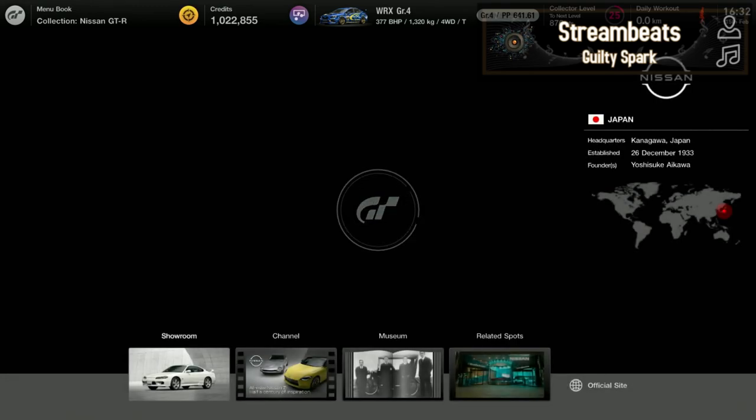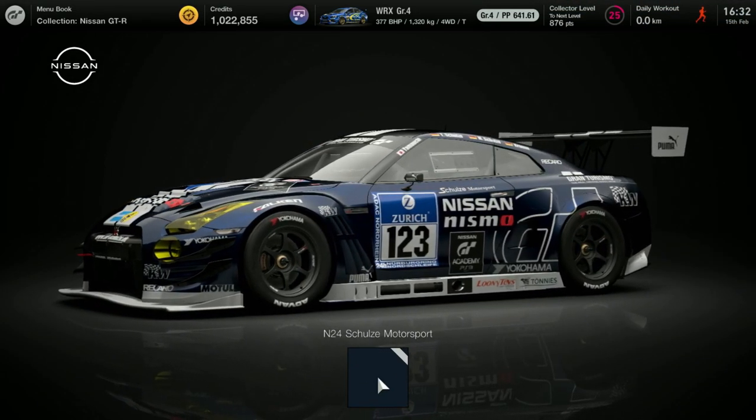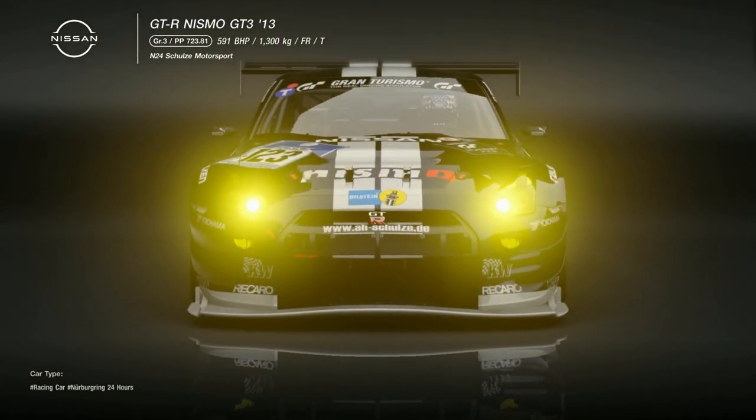First things first, like almost in every video right now, I'm going to need to buy a car that is basically designed for this track that I'm going to drive, which is Dragon Trail with Death Chicane at Seaside.